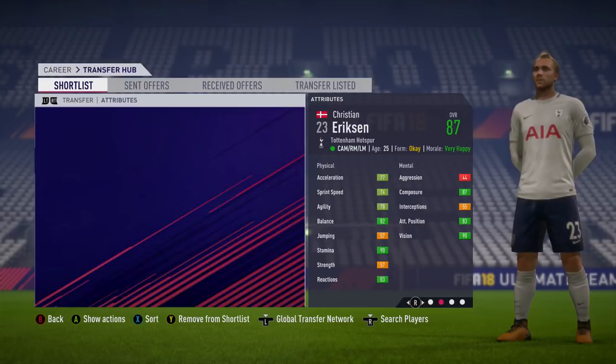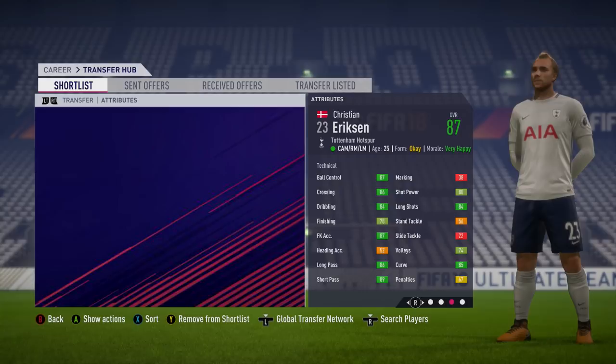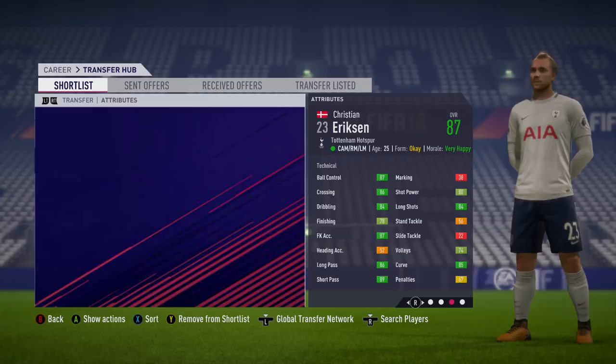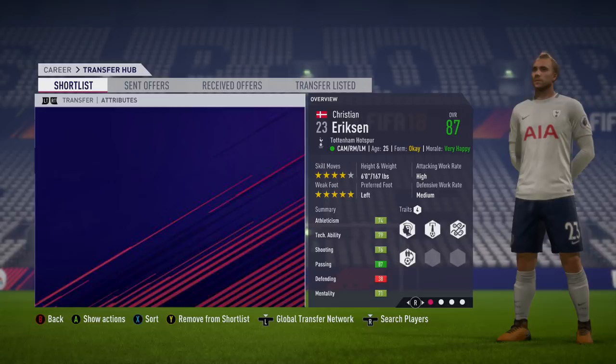Moving on to another all-rounder — Christian Eriksen, the attacking midfielder who can play on both wings. He's 25 years of age and 87 overall, so it's no surprise that one of his amazing attributes is his free kick accuracy: 87 on that, 84 long shots, and 85 curve. Really good ball control, crossing, dribbling, and passing stats too. He's got four traits. High attacking work rate along with four-star skill moves and five-star weak foot — the man just doesn't know what his strong foot is. Absolutely ridiculous player on career mode.